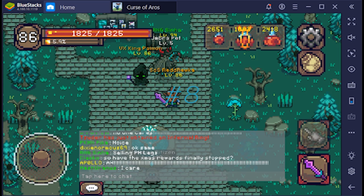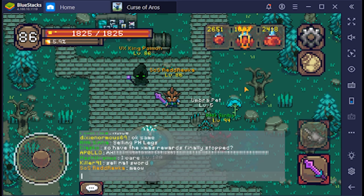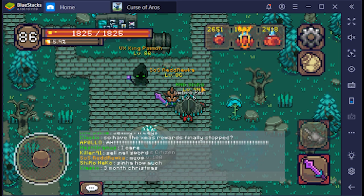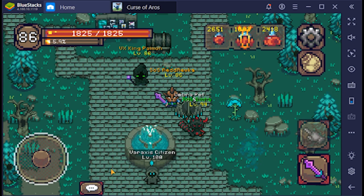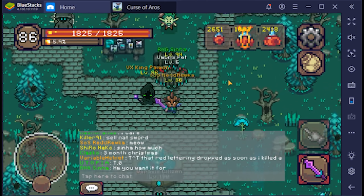Tip number eight: If you are playing on BlueStacks, you will have a hard time typing. After you finish typing you will lose control of your character. Close the chat window and click the toggle controls button on the right side of BlueStacks twice, then reopen the chat window. Now you have regained control over your character.